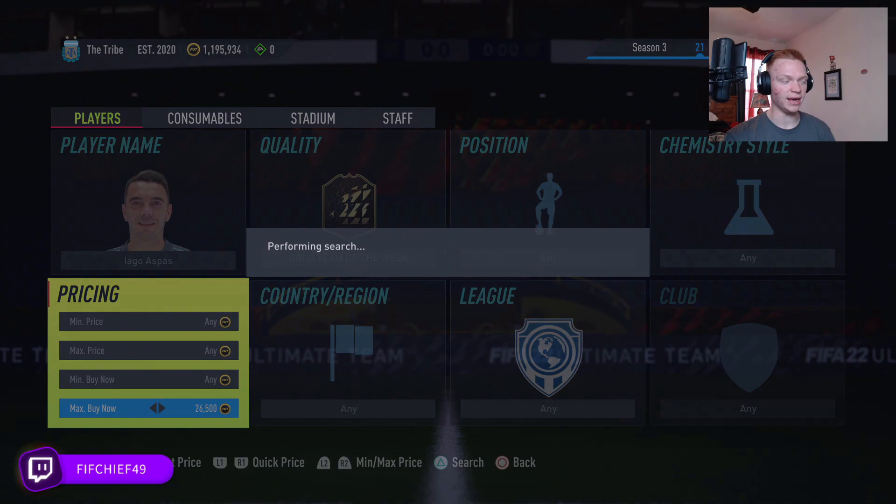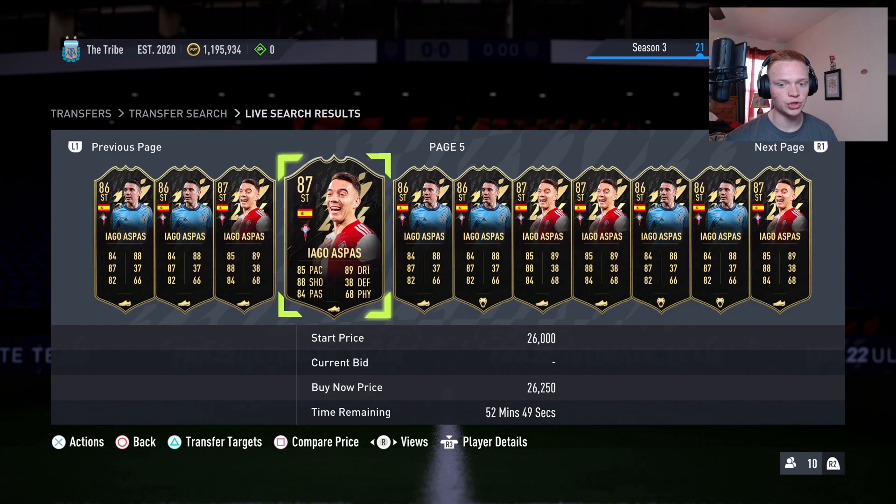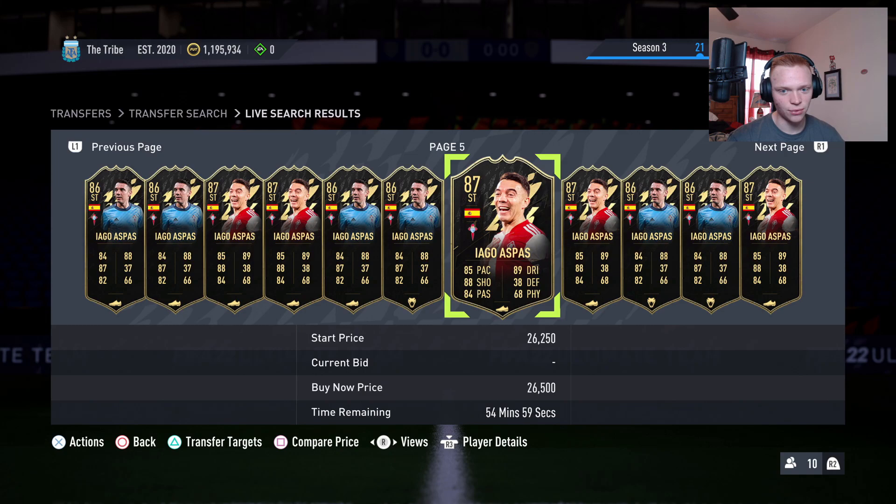A lot of times these Team of the Week cards just get deleted off the game because they're used in SBCs, and once a card gets put into an SBC it is gone. So you get that limited supply and then you just start getting lower and lower supply because these cards disappear off the game, while the demand stays there.